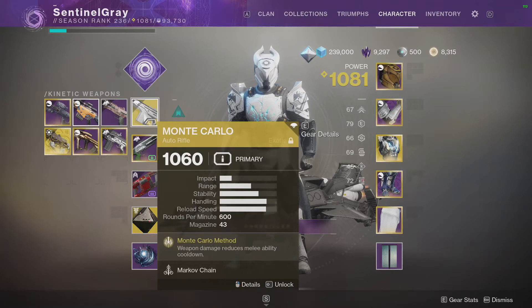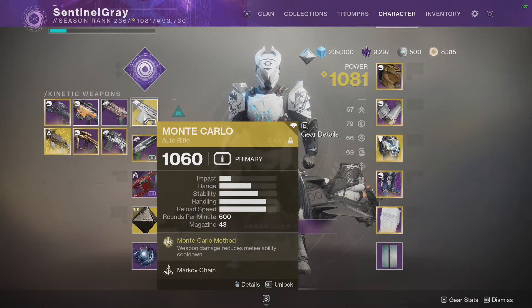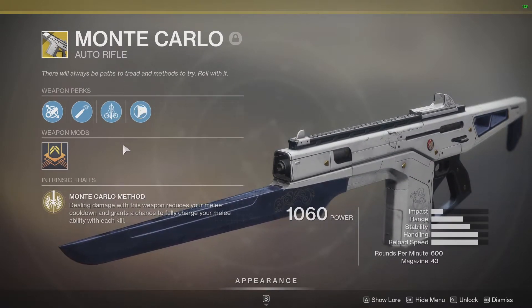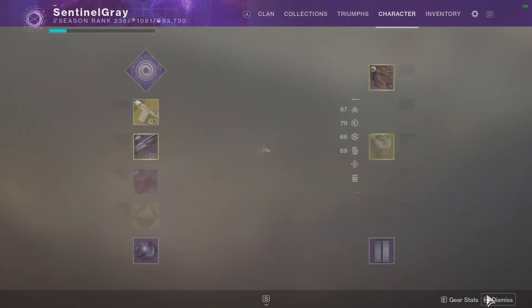Monte Carlo — yes, 600 RPM auto rifles are getting a nerf, but they're not getting that big of a nerf, so I believe Monte Carlo is still going to be a viable option. Not only because of the damage it does regularly, but because it has Markov Chain — a version of Swashbuckler — and Grave Robber. The Monte Carlo Method perk reduces your melee cooldown and grants a chance at fully charging your melee with each ability kill. As long as Bungie doesn't nerf this gun, it's going to work beautifully in that crowd control build.